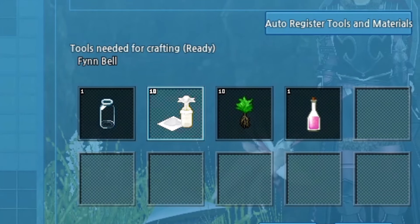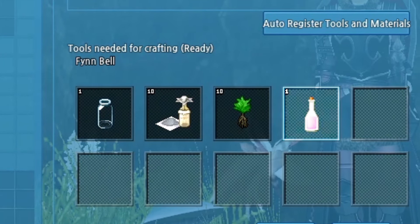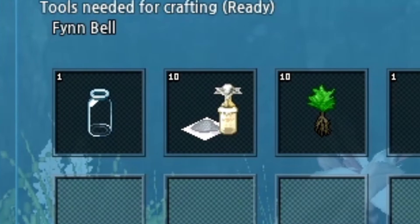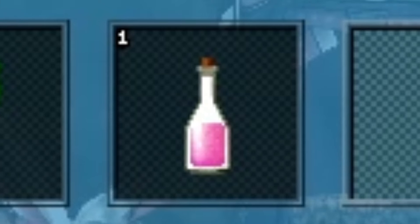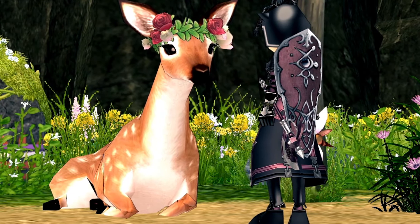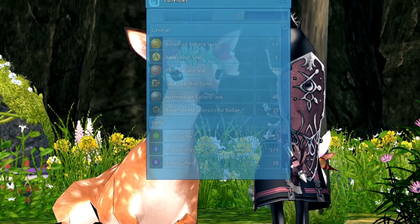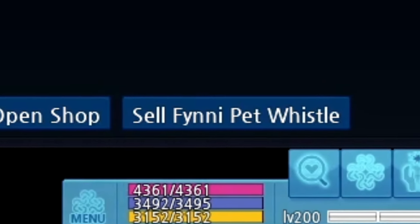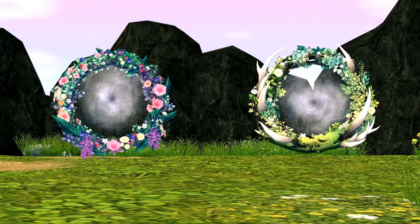Crafting perfumes requires an empty bottle, 10 magic powders, 10 base herbs, and a Cosmos extract for each one. You've probably seen all of these around at some point except for the Cosmos extracts.